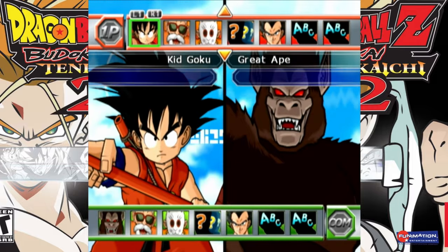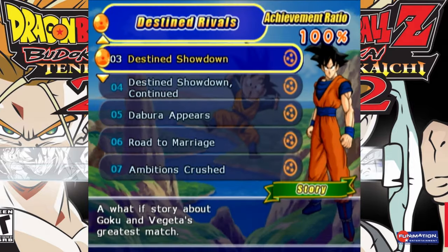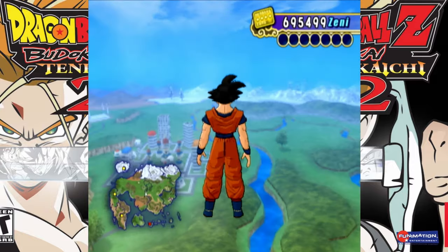What you need to do first is make sure that you have the Distant Rivals Saga unlocked. What you need to do is go to battle number 3, Distant Showdown, and make sure you do have the Saga available to you.